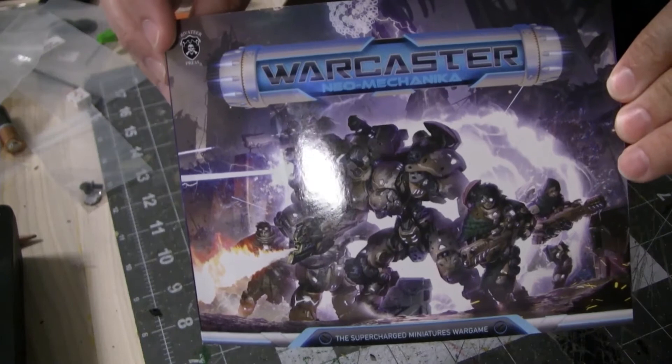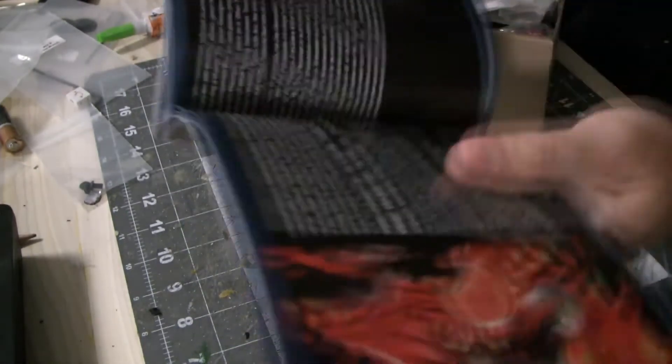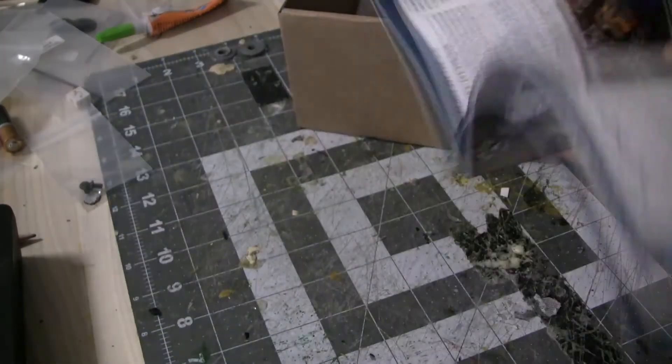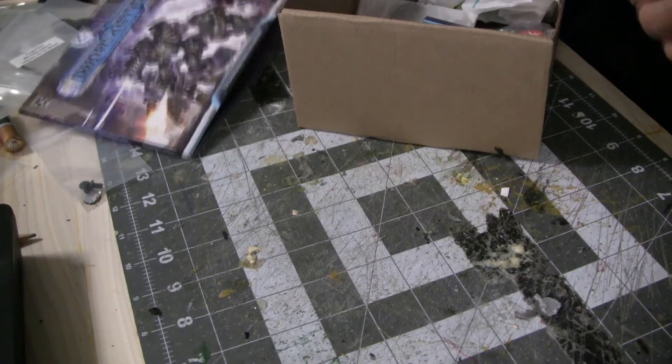First and foremost, you have your rulebook as well as a little bit of lore — a miniature summary of the story of Warcaster Neo-Mechanica, and then pretty much your entire rulebook behind it. As part of the Kickstarter, they announced the rulebook is available for download digitally. I'll put a link in the show notes — I'm pretty sure it's available to everybody, not just Kickstarter backers.